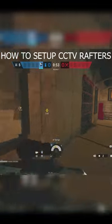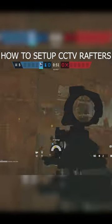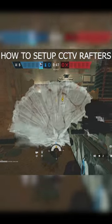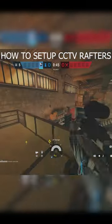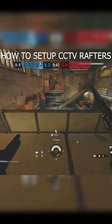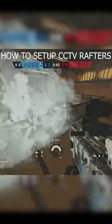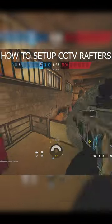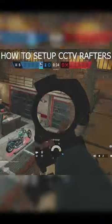Then the next one, what you're going to do, you're going to shoot this one out. And then you're going to place one all the way down there so your body can't get hit. And then place one there so you can't get peeked from when they shoot that out. And yeah, that's how you set up CCTV rafters.